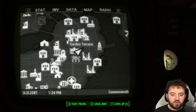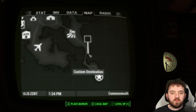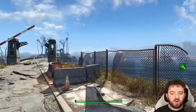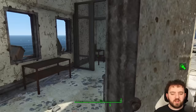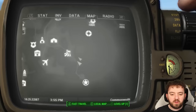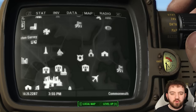Since we've covered Goodneighbor and the barge near Old North Church, we'll be heading over to Nordhagen Beach. There's a checkpoint on the way to Fort Strong where you can find a potentially full set of T-51 Power Armor. With a nice view of the Boston skyline and the airport, we go over to Fort Strong and find this checkpoint — inside is potentially a full set of T-51 Power Armor with no enemies to speak of. It's actually quite eerie how quiet this place is. Nordhagen is the closest spot if you want to fast travel — don't go to Fort Strong itself, as there are probably Super Mutants.